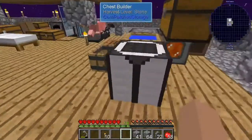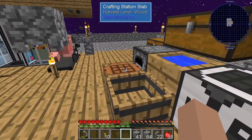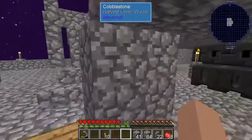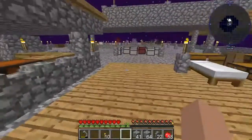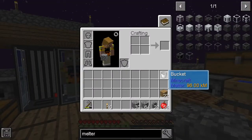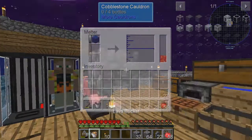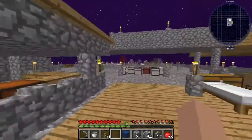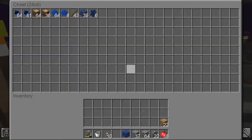I wonder if that will let me melt the lapis, or if I actually need to make the nuclear craft version. Pretty sure since that's just a tiny version of the smeltery, I can't do lapis with that one. No point in ignoring it — if I can go ahead and try, I might as well try. Will not melt in this either. Still need nuclear craft stuff. I don't know how I'm supposed to do that yet, but I'll see if I can build it at some point.